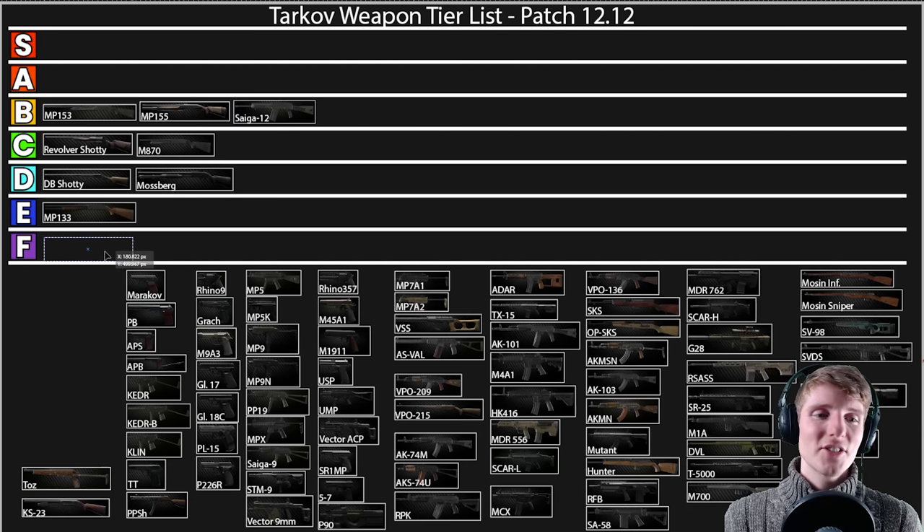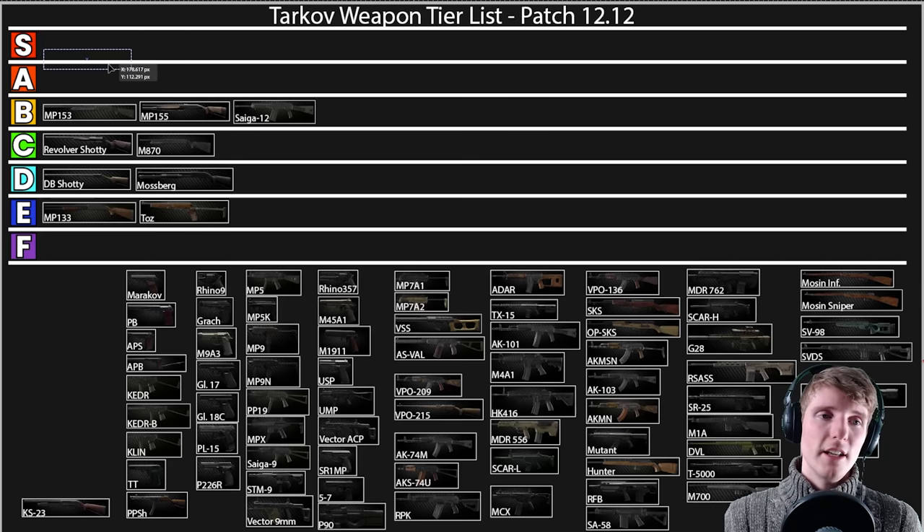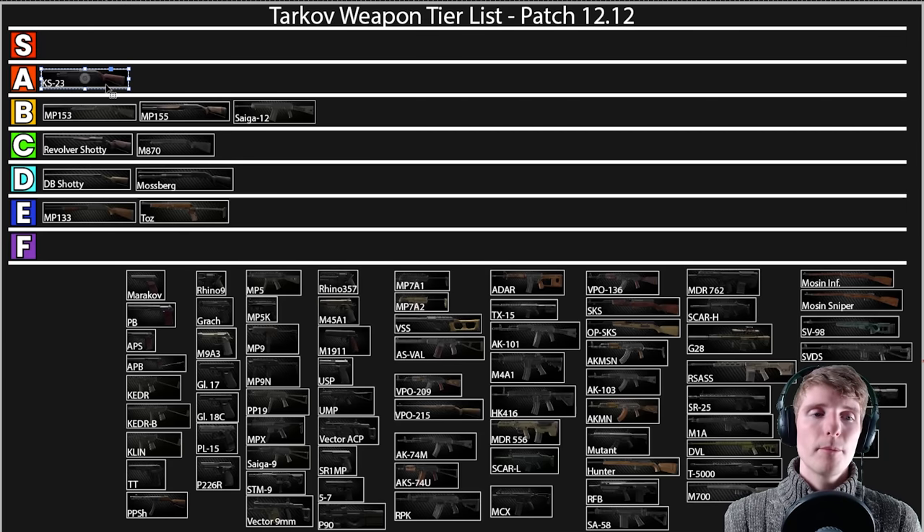The TOZ I'm putting in E because it is usable and cheap — that's why it goes in E rather than because it's particularly good. The KS23 I honestly still think is S-tier level, but it's probably A now because it's not as available as it used to be. You need high level traders and have to do the barter for it. When it was everywhere people were just dying left, right and center with Shrap-10, but now it goes in A.